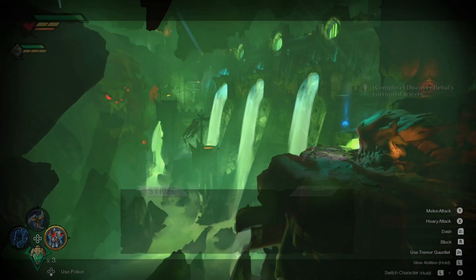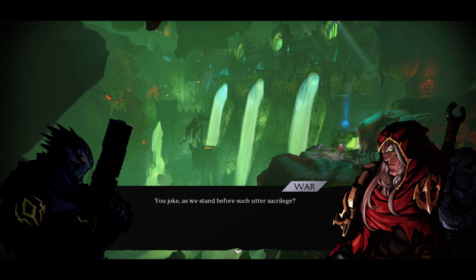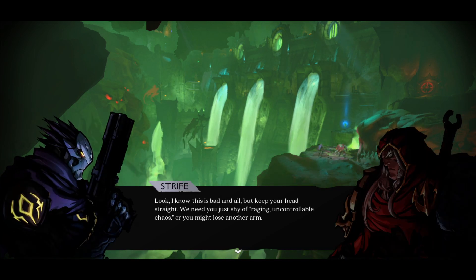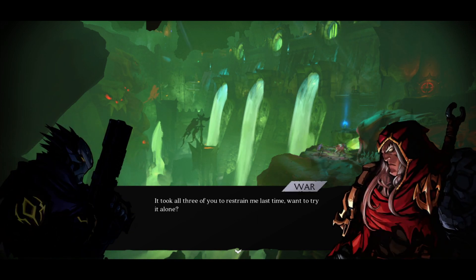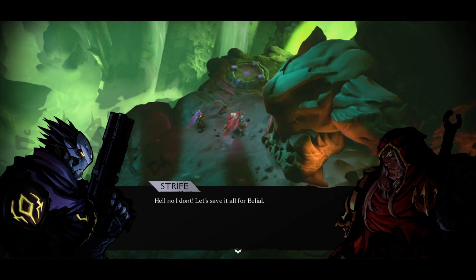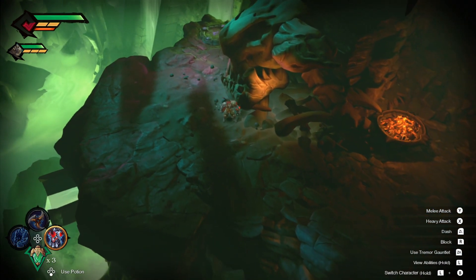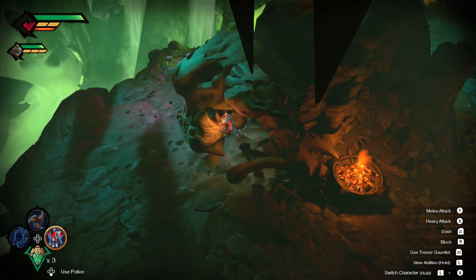Back on track here. Oh damn, that's a lot of poison. A lot of poison. Character dialogue: 'You joke as we stand before such utter sacrilege.' 'Look, I know this is bad and all, but keep your head straight. We need you just shy of raging uncontrollable chaos or you might lose another arm. It took all three of you to restrain me last time.' 'Want to try it alone?' 'Hell no I don't. Let's save it all for Belial.' Now in that cutscene I did see something up here — how does one get up there though? It looked like a valve.